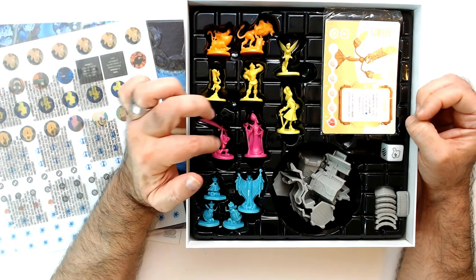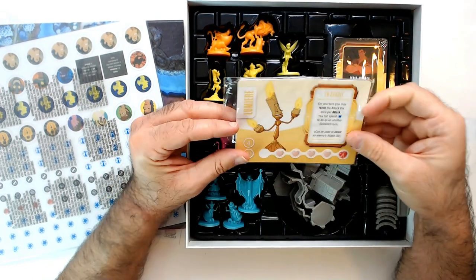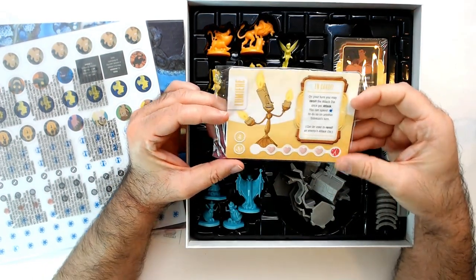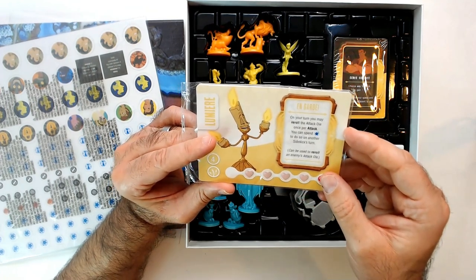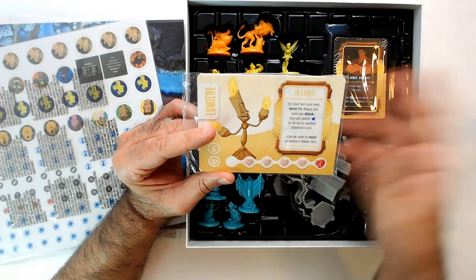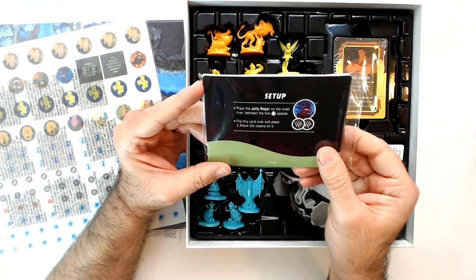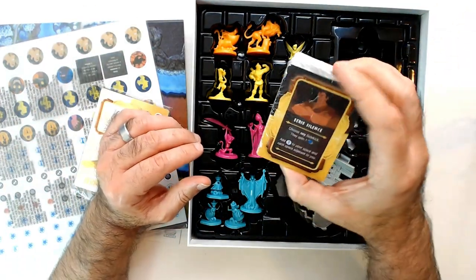I don't know if the hero you pick affects what's going to happen. Lumiere has some powers here — it says on your turn you may re-roll the attack die once per attack. You can spend a star to do so on another sidekick's turn, so you can help somebody out. Pretty decent-sized stack of cards.